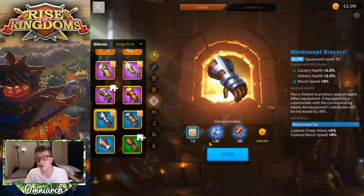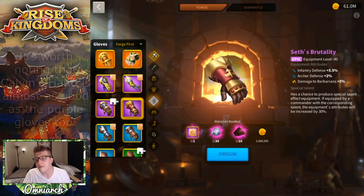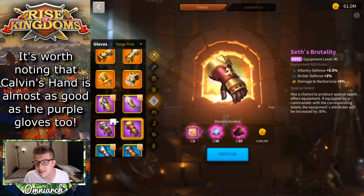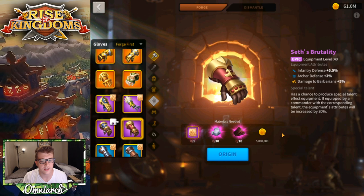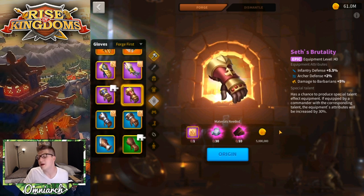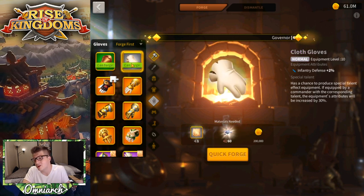The purple gloves, Seth's Brutality, give 5.5% infantry defense. Going from 3% on Cloth Gloves, you're not even doubling it, so gloves are probably one of the last things you'd prioritize upgrading. At 32 days of craft time using 40 pieces of material — versus 60 for most other purple pieces — it's proportionally less impactful. Get the special talent on Cloth Gloves and you'll be in good shape for a long time.